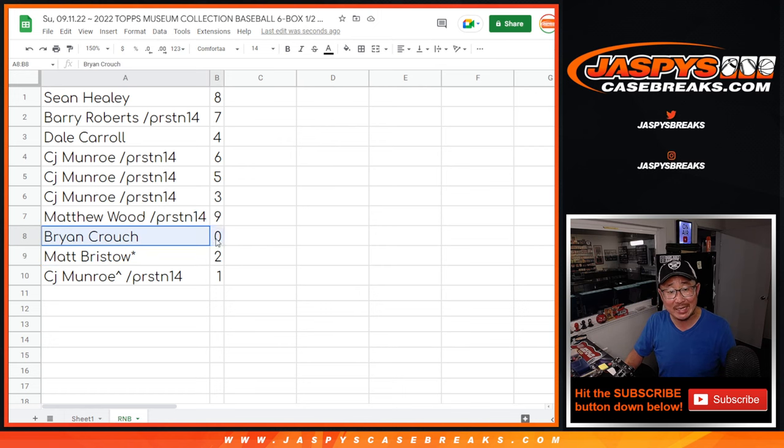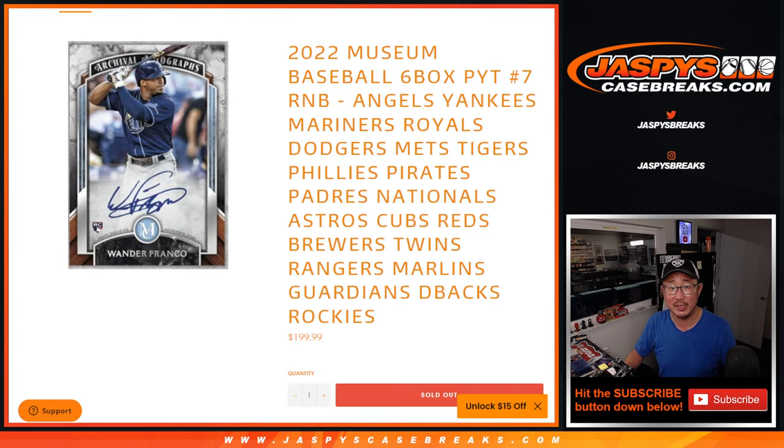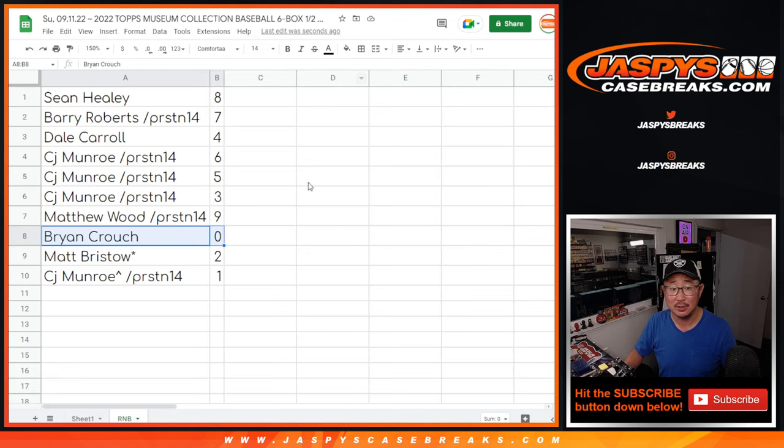So 0 gets any and all redemptions for that big group of teams right there — I think it's like 21 teams — including 1-of-1 redemptions. CJ, you'll still get any live 1-of-1 hits that pop.